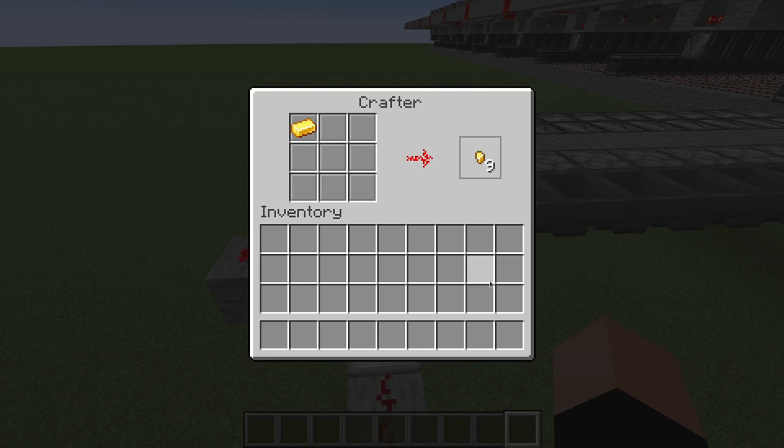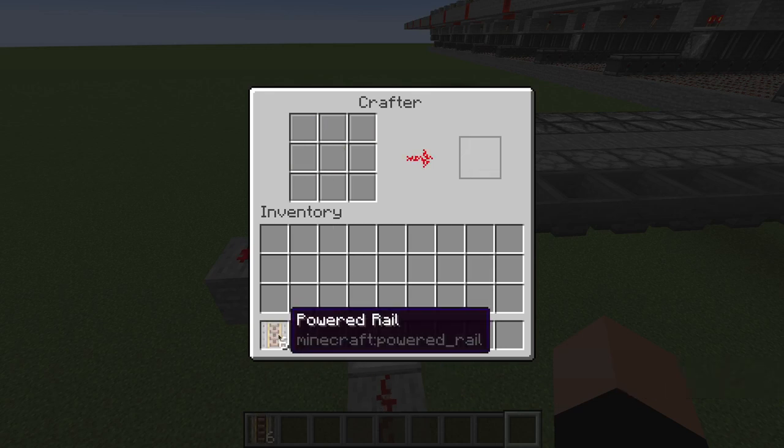We get the gold, then the placeholder item, another gold, another gold, then the stick in the middle. When all the slots are full, you'll see the placeholder item is pulled out. Then when the recipe is complete — leaving enough time for up to nine placeholder items to be removed — it crafts the recipe and we get the powered rails.